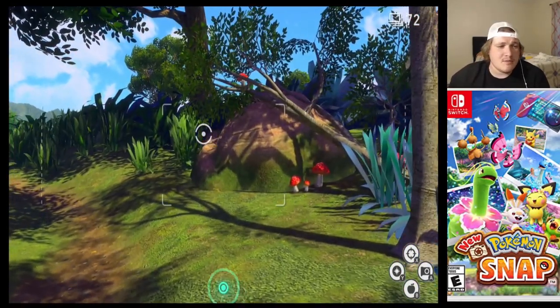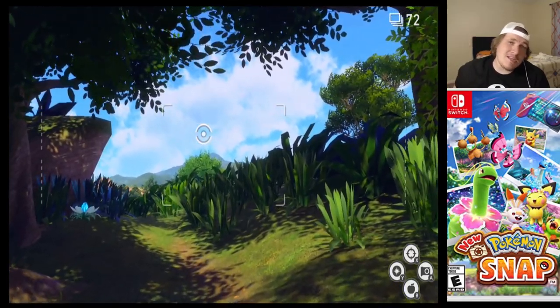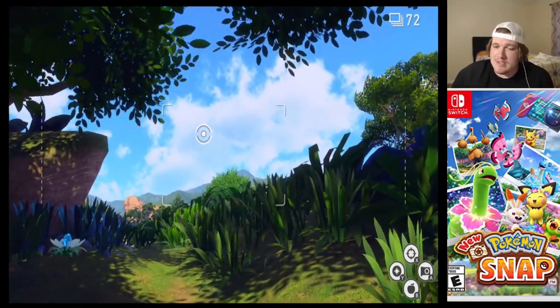What is going on, everybody? It is the Phantom Michael, and today I'm going to show you how to make Pidgeot snatch up a Magikarp on the new Pokemon Snap.